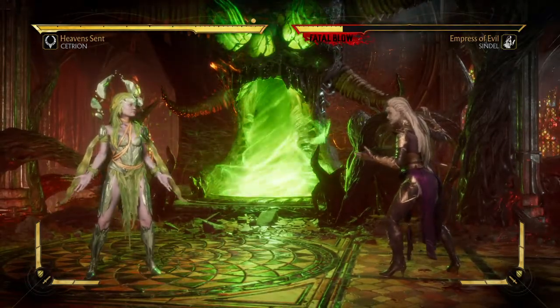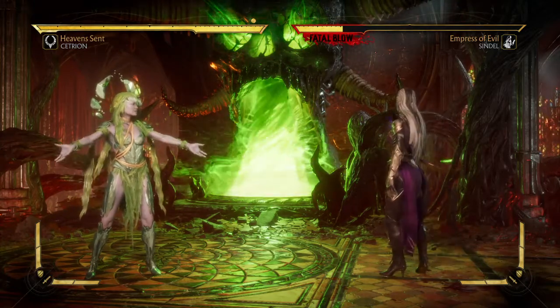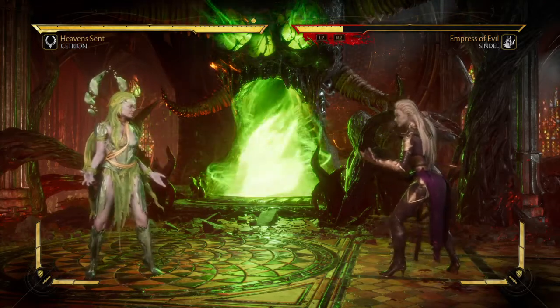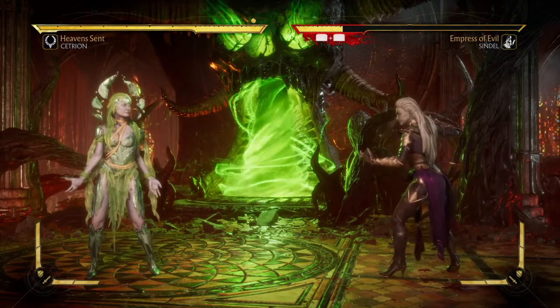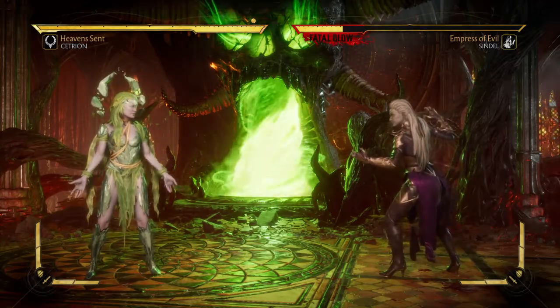It's pretty fast once she gets it out, but comboing into it is very difficult. So this one is not a common Brutality. To get this one, the opponent needs to be jumping — like I said — so I'm going to make Sindel jump so I can hit her with my Boulder.